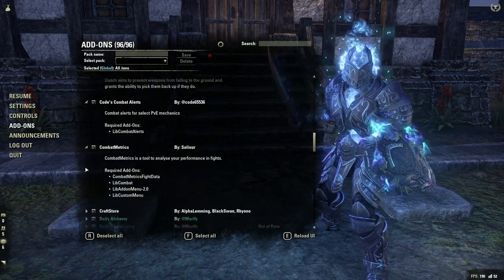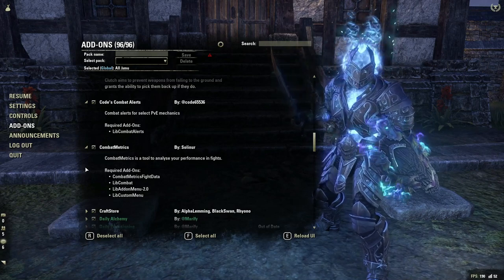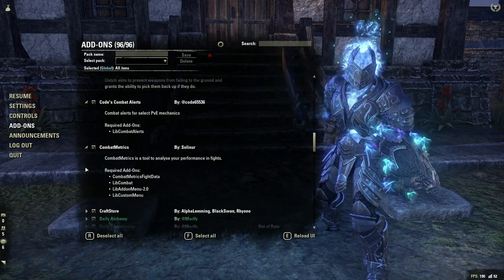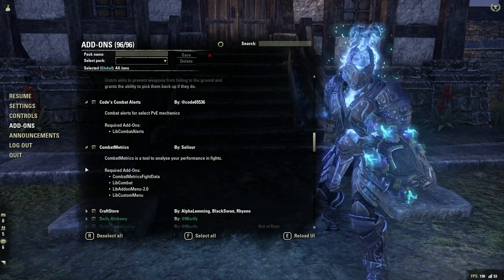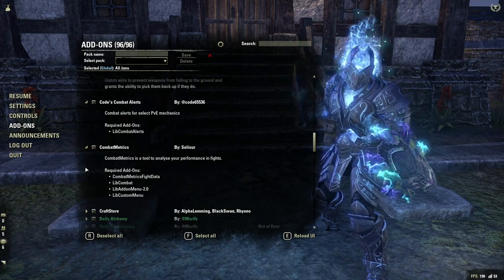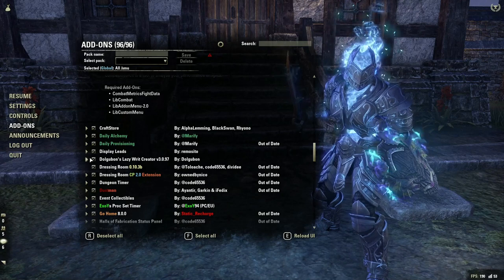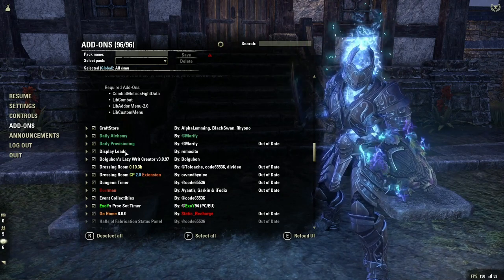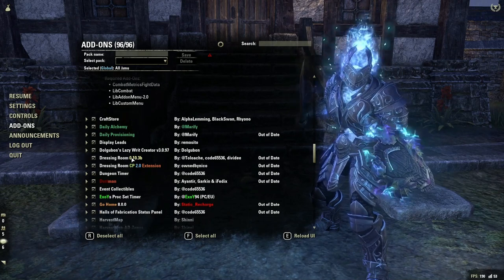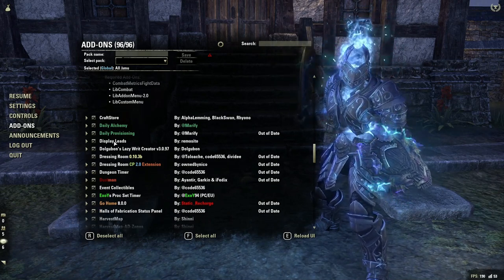Combat Metrics allows you to look at your uptimes, your buffs and debuffs, your DPS, and your group's DPS. So this is a really good one for tracking different combat situations — if you want to look at how a fight went, how the uptimes were, this is a great add-on for that. We've also got some craft stuff: Display Leads and Lazy Writ Crafter, which are all things I use for doing my daily writs and seeing all my crafting stuff.